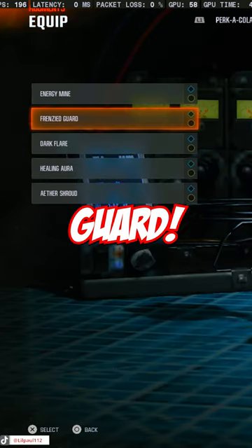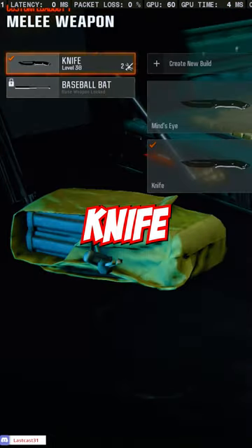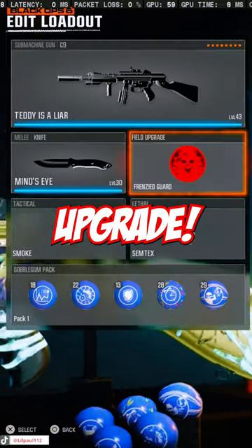Now click Field Upgrades. Equip Frenzy Guard and activate Retribution and Repair Boost. Go to Edit Loadout, equip a knife, and activate Frenzy Guard as your field upgrade.